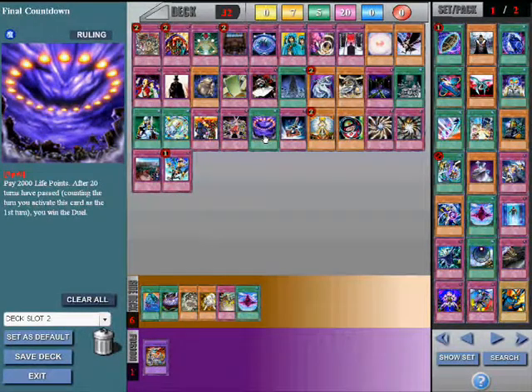Final Countdown. This card is one you can side-tech specifically for other Final Countdown decks. If you are able to play Final Countdown before your opponent, then you've won — since Final Countdown decks have no other means to win. If you can play your Final Countdown first, your 20 turns will be reached before your opponent's Final Countdown can take effect.